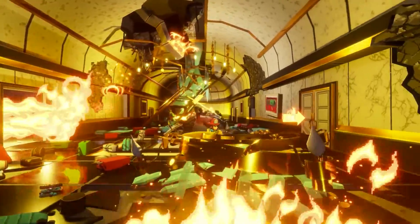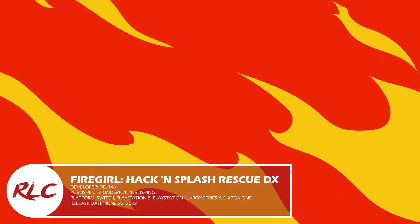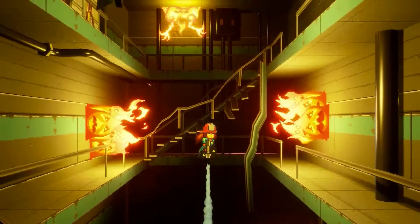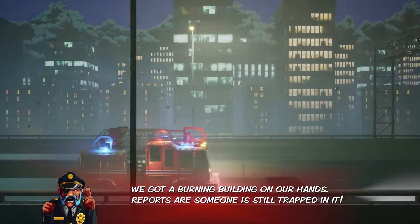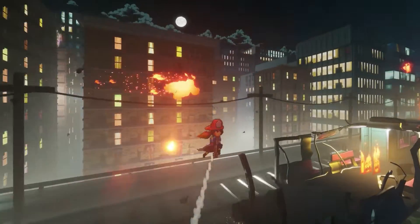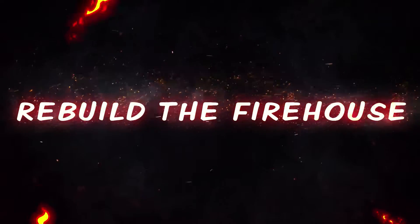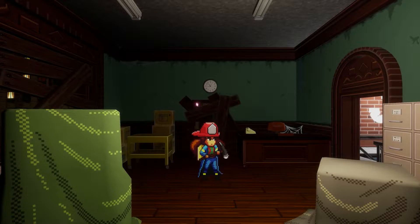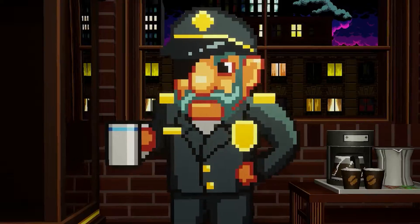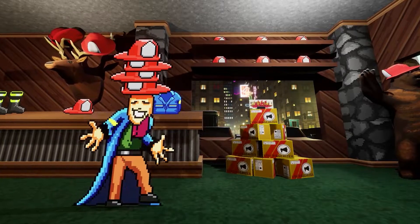Coming to consoles this week is the 2D platformer adventure roguelite, Fire Girl Hack and Splash Rescue. Take on the role of Fire Girl, a young rescue officer starting her career. Armed with a trusty axe and a fire hose that also acts like a jetpack, respond to new fires in procedurally generated levels across multiple areas. But be warned, you only have a few minutes to save all the civilians caught in the blaze. Fire Girl Hack and Splash Rescue splashes to all current gen consoles on June 22.